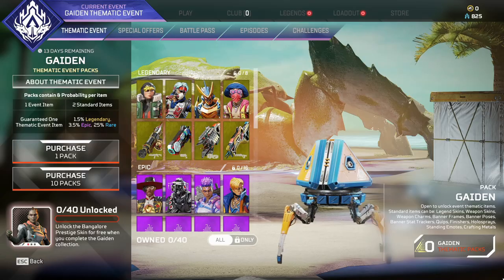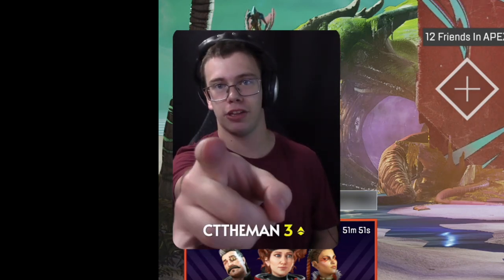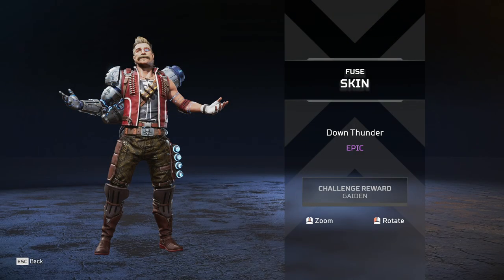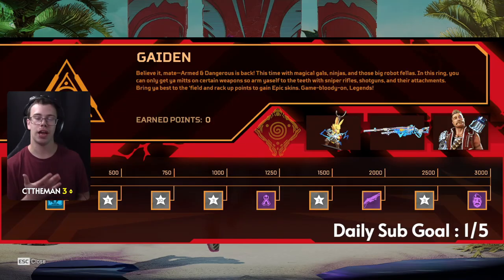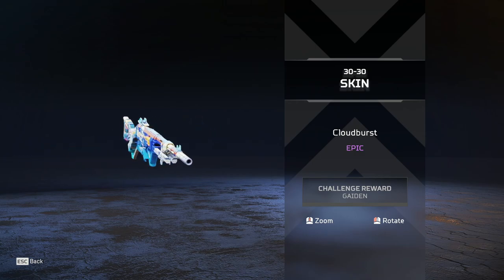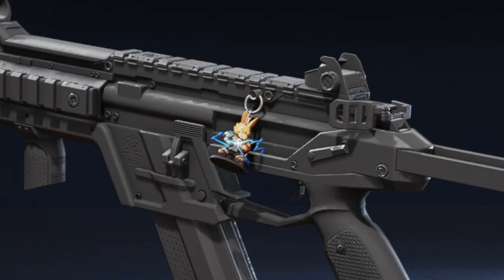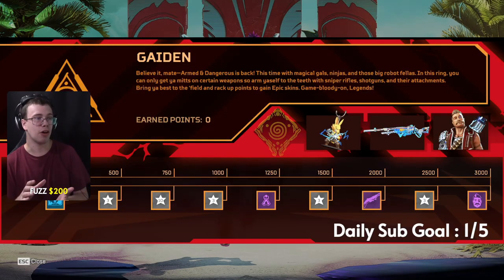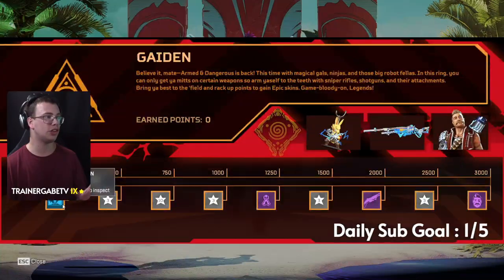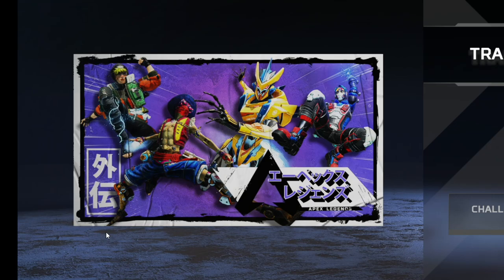Today's video we'll be going over the whole Gaiden event and asking the question: should you buy this event? With the new event we got a new prize tracker which includes a Fuse skin, completely separate from the thematic event. You also get a 30-30 skin which has a really nice design, a cute little charm that's kind of like a rabbit doing a Kamehameha, some XP, and a background screen with an anime theme that honestly looks really sick.